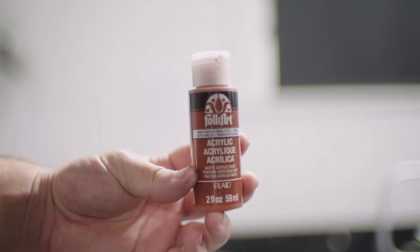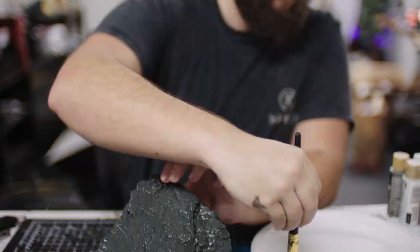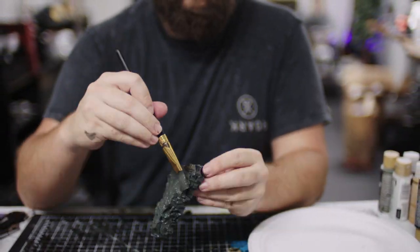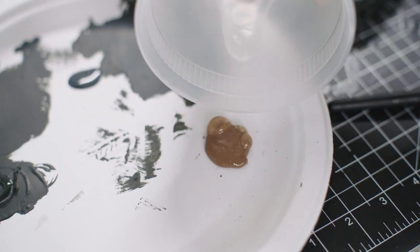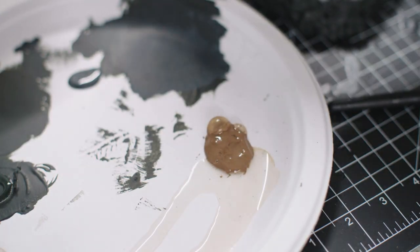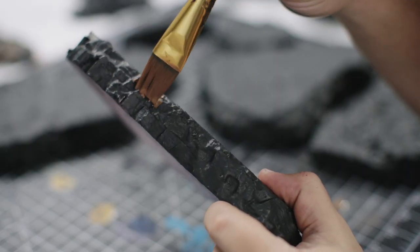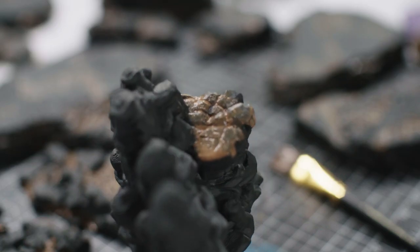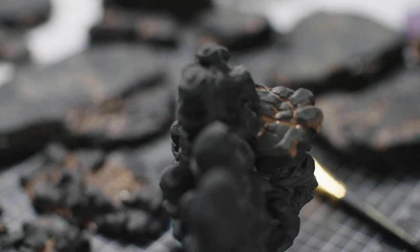Once these base coats are done, you may want to add some undercoats of vibrant yellows, reds, or greens — this can add a lot of depth to your rocks even if you don't see much of these colors in the finished product. However, I'm running out of time so I'll be skipping that step. Instead, I'll water down some brown paint and make a sort of wash out of it, painting it into the crevices and dips of the piece where dirt might pile up. You don't have to be too careful with this step so long as you have a paper towel nearby to wipe off the excess.